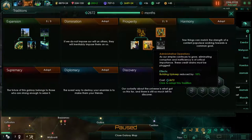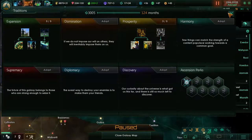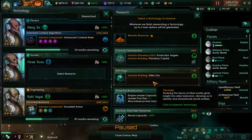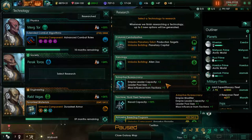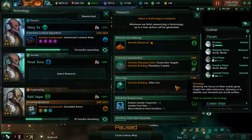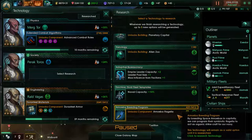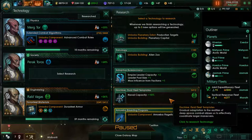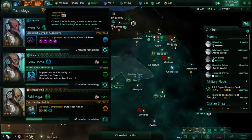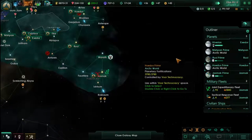We're gonna take this — building upkeep goes down. 31 now for energy, made a bit of a difference. Naval capacity up. Production targets would give us extra minerals. Naval capacity — let's take the bureaucracy, it's fairly cheap. And what else is coming up? Better combat roles, which is actually a fleet upgrade.